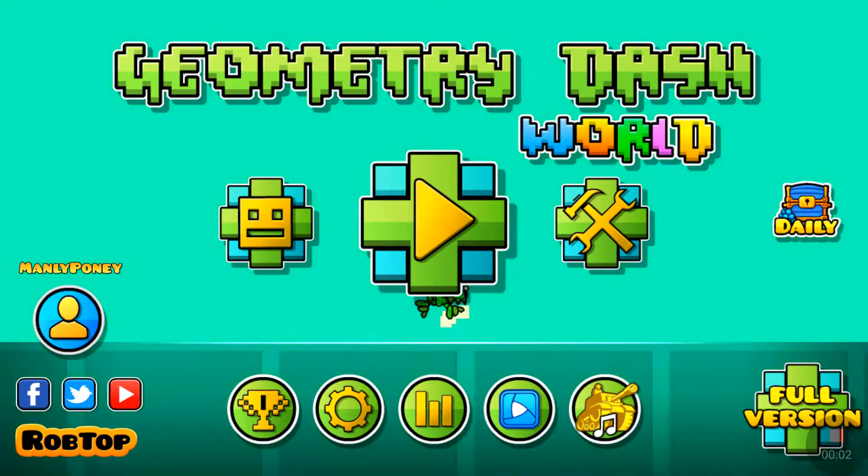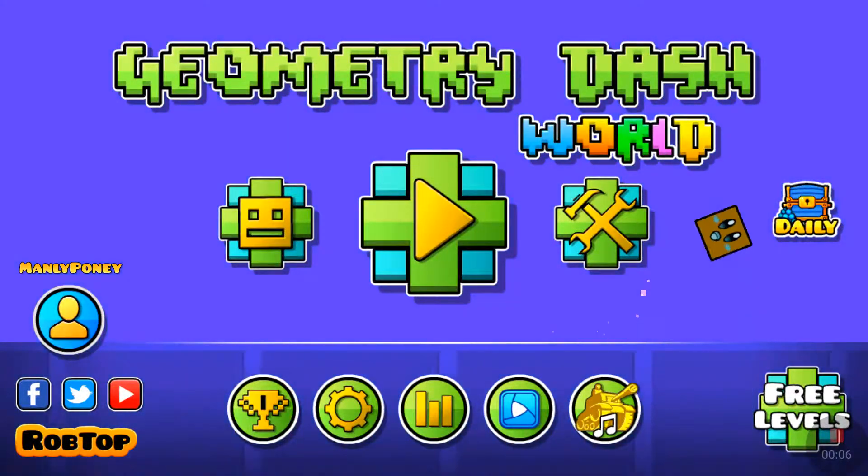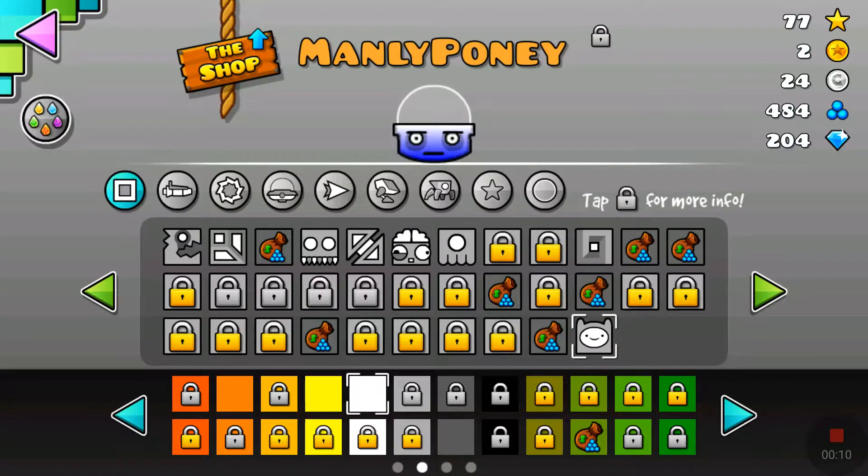Hey, what's going on guys? Mr. Naps here. Today I'm playing Geometry Dash World. Something extremely exciting is happening. So if we go into here, we see I have 204 gems. There's a secret level inside this game called the challenge, I'm pretty sure. And the challenge apparently has the spider in it, the new game mode.